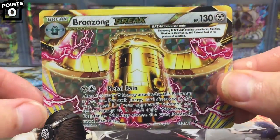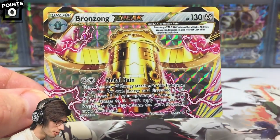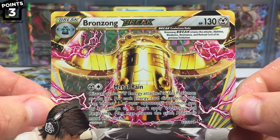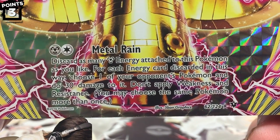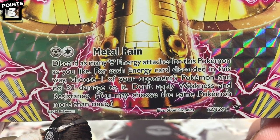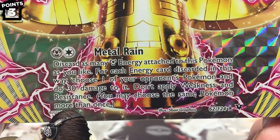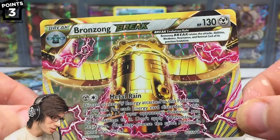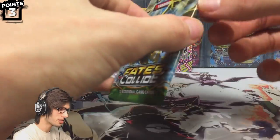We got a Bronzong Break — that is insane, that scared the crap out of me. This card actually looks really really good in person. That is three points — three points on the board. 130 HP with Metal Rain, which says: discard as many metal energy attached to this Pokemon as you like; for each energy card discarded, choose one of your opponent's Pokemon and do 30 damage to it — don't apply weakness and resistance. Awesome way to kick off this blister.